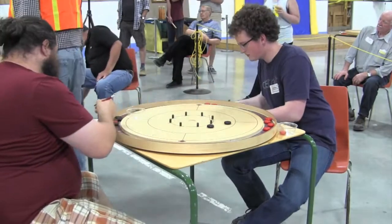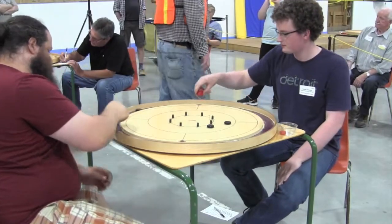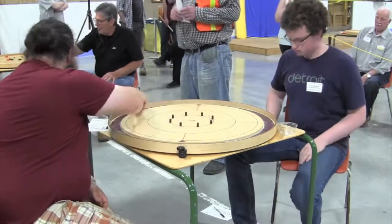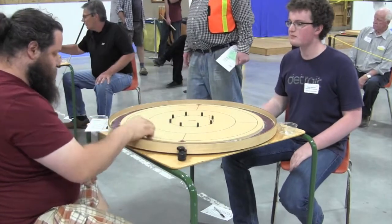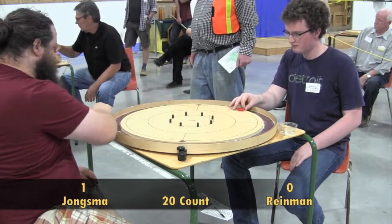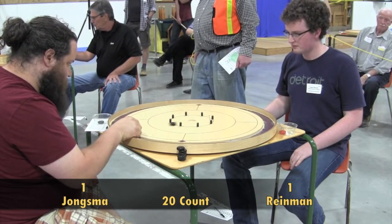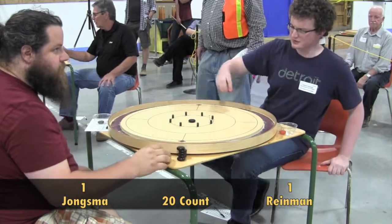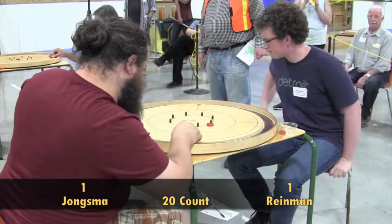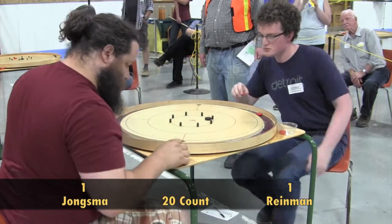Interesting developments in that round. Not sure if Reimann was intentionally peeling off that one disc. If he hits and sticks in the 15, there are probably chances for Youngsma to score a 20. If he hit and rolled just to the outside, that's probably the best play — roll to the outside, and if it goes right off the board, that's not so bad either. Youngsma had a 20 attempt lip out as we look to have a bit more of a technical round, a bit more offense, as the early mistakes in that last round led to a lot of strategic play.